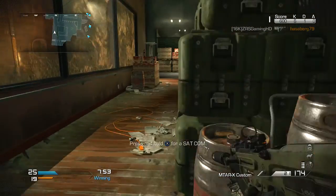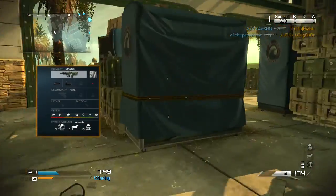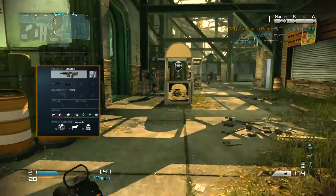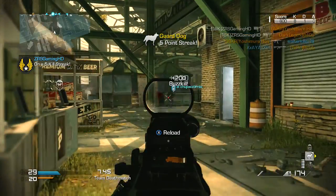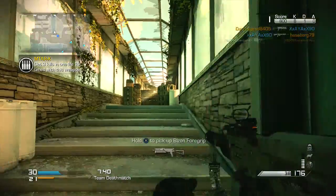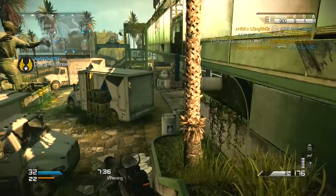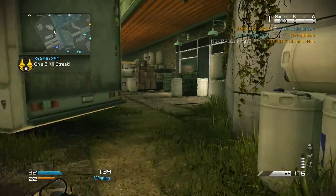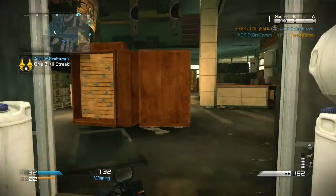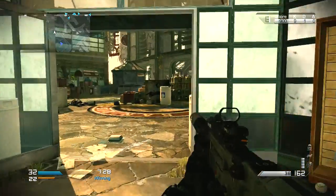The class setup you're going to have a look at today is on the screen right now. As you can see, it's the mTar-X with the suppressor and also the red dot sight. For my perks, first I have Ready Up, after that Sleight of Hand, then Scavenger, then Amplified and Resilience, Eco, and Gambler. Within this video I will be explaining why I use these perks and then the attachments.